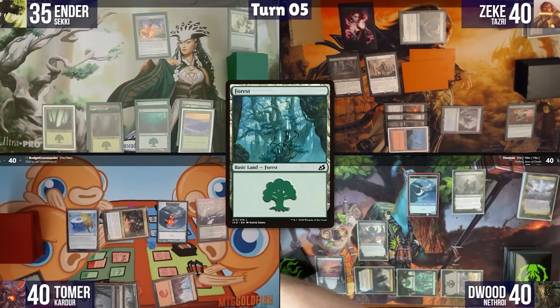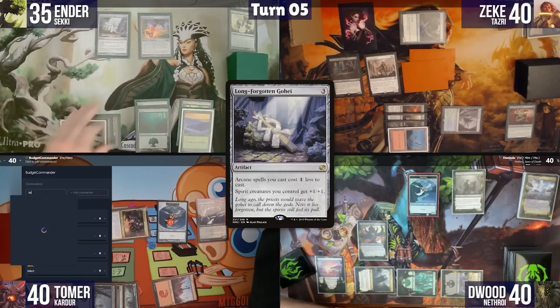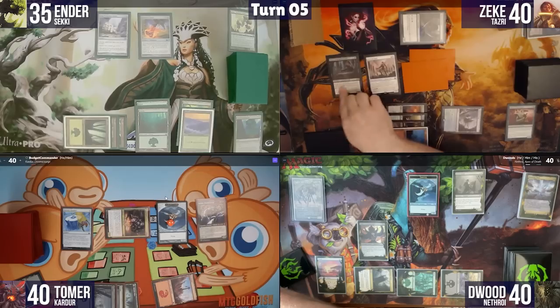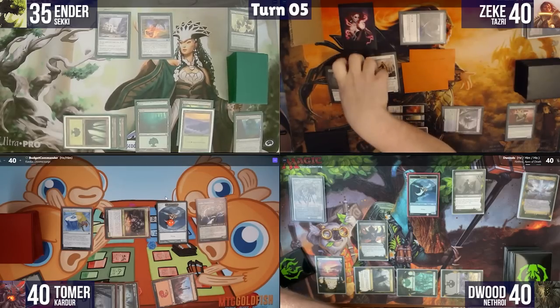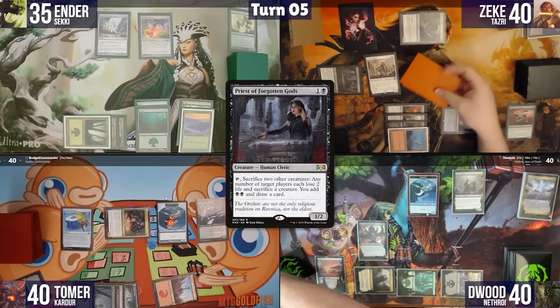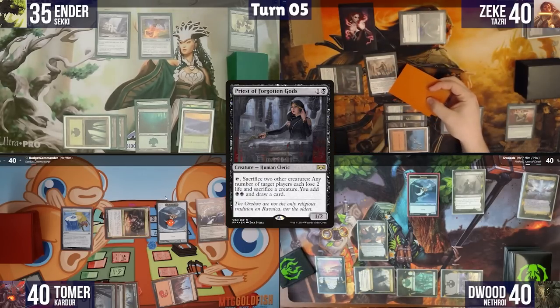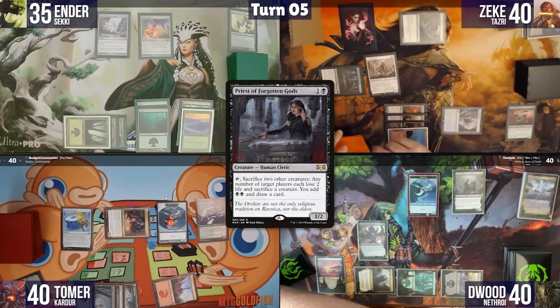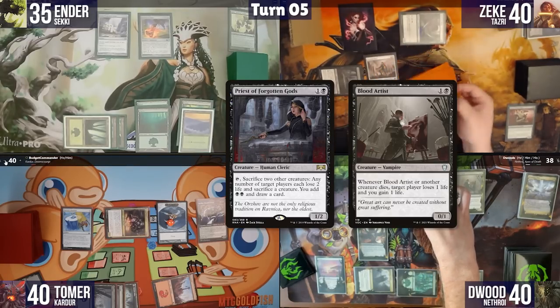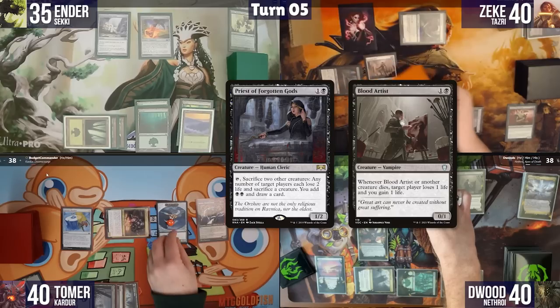Ian plays a Forest and a Long Forgotten Goe and passes. At the end of his turn, Zeke activates Priest of the Forgotten Gods, sacrificing two of his three Myr tokens, making each player lose two life and sacrifice a creature. Blood Artist triggers on top of the Priest stack.